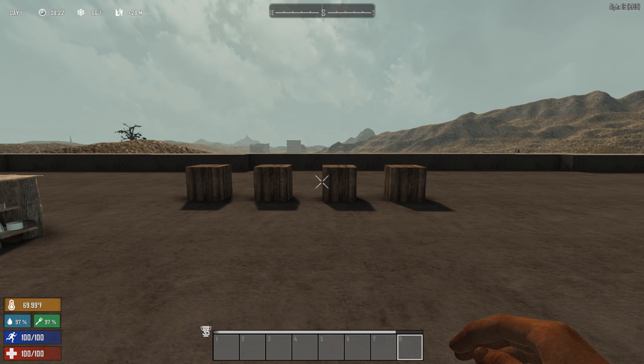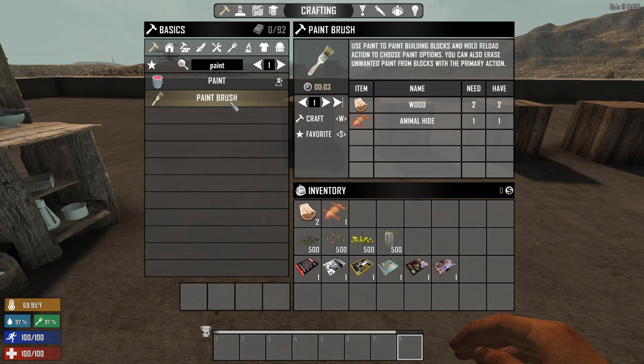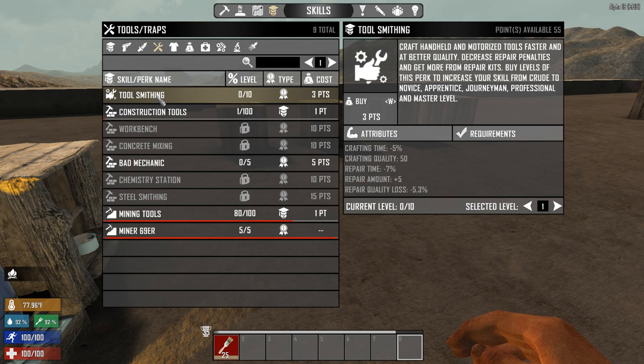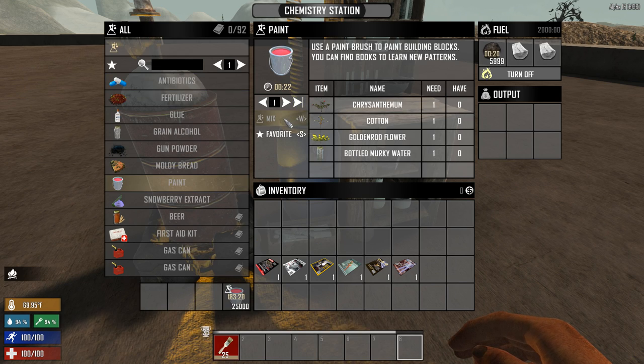Before we actually start painting, we need to make a paintbrush and some paint. To craft a paintbrush, you will need two pieces of wood and one hide. Keep in mind that the quality of the brush depends on the toolsmithing perk. To craft some paint, you will need to mix chrysanthemum, cotton, goldenrod flour, and bottled murky water inside a chemistry station. One batch gives you 50 paint.